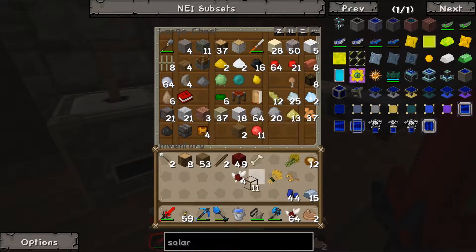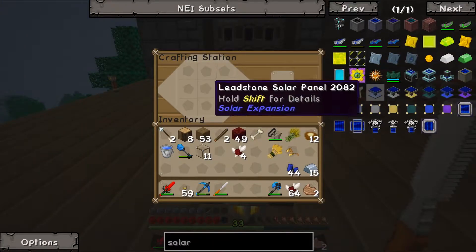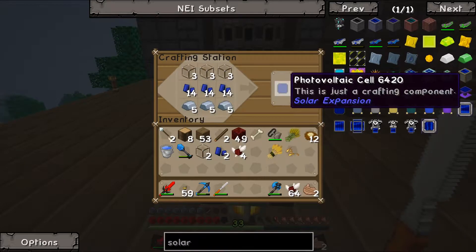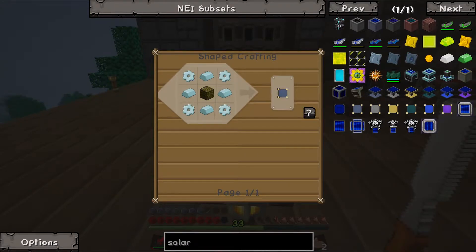So we've got lapis and iron. We need some standard glass — we can take that with our chisel and convert it to normal glass. We need three photovoltaic cells, which means we need nine glass total. That gives us three of those. Then we need a redstone block and some lead.